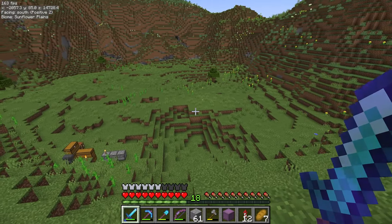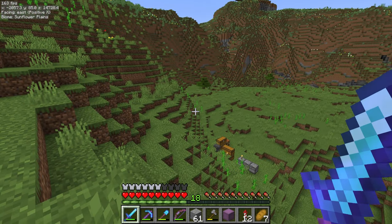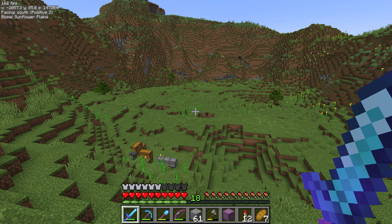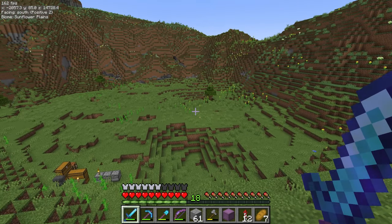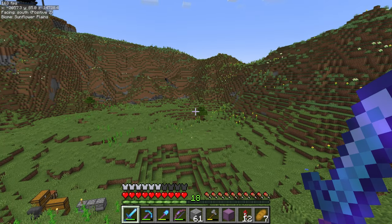I'm going to have wheat farms, carrot farms, potato farms, getting a chicken coop, pig pen, a cow pen - just little things where I can always have a source of food, source of leather, and a source of trading items, especially when it comes to carrots, potatoes, and wheat.